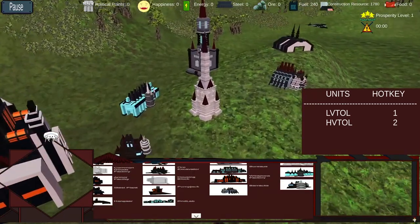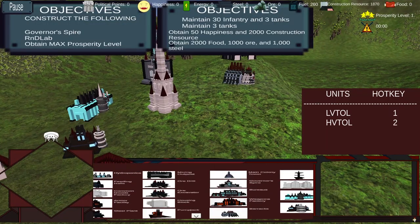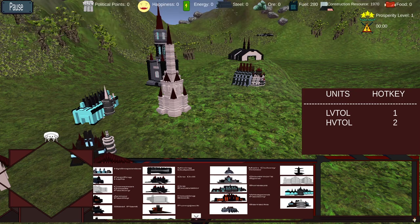Lastly, there are objectives of the game. The player must not only survive the raid but also fulfill the objectives given to them by the higher authorities back on Earth. Once fulfilled,